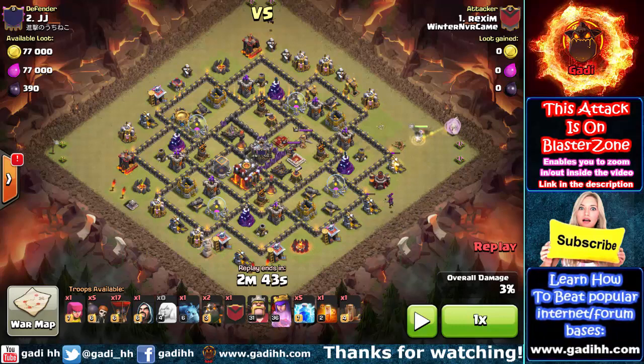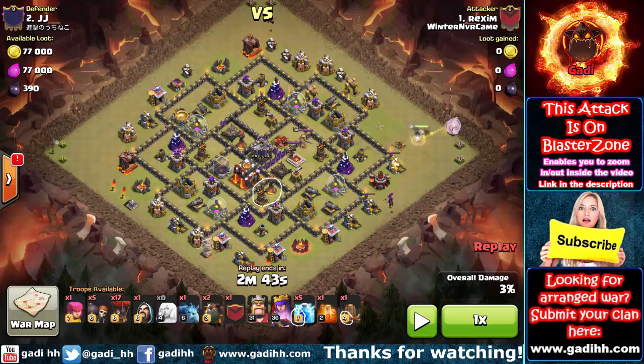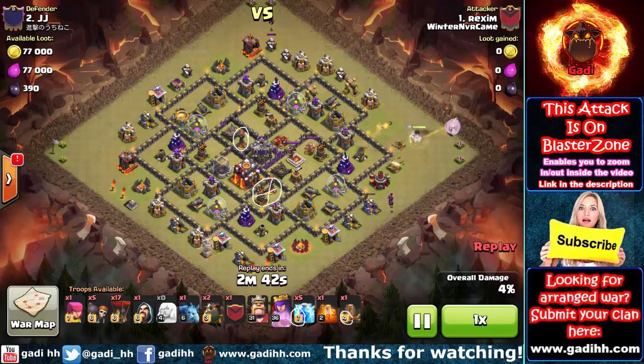The second thing we're going to learn works against level 1 inferno only, and only if you have max lightning spells and max earthquake spells — so make sure you're upgrading them. This will make your chances of three-starring those bases much higher. You can destroy a level 1 inferno with spells only: drop 2 lightning spells and 1 earthquake spell, or 3 lightning spells, and you'll destroy a level 1 inferno. That's exactly what he's going to do — using an earthquake spell on one inferno and 3 lightning spells on the other.